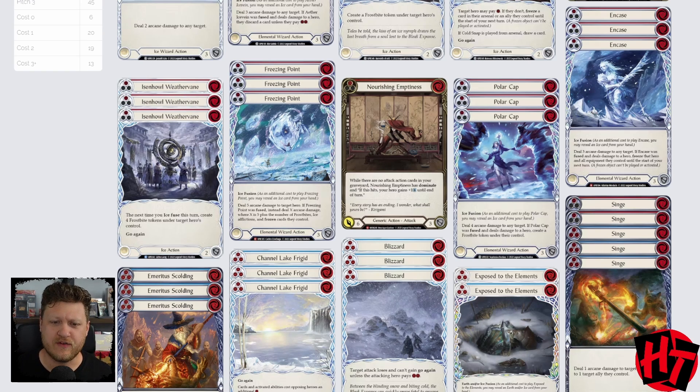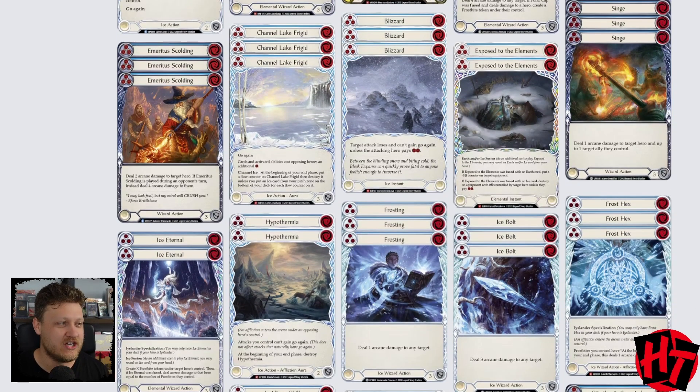Next is Eisenhower Weathervane — a card I'm not necessarily sure on, but definitely excited to try, so it makes the deck. I'm only running the red, meaning it's not something we're looking to do on our opponent's turn. But if we get into a more proactive position, Eisenhower Weathervane is something I'm looking forward to testing. Then we get into some classics: Channel Lake Frigid. Channel Lake Frigid from the Arsenal in Icelander has always felt insanely disruptive. As well as Blizzard — Blizzard and Channel Lake Frigid go hand in hand, and we'll be playing both in this deck.